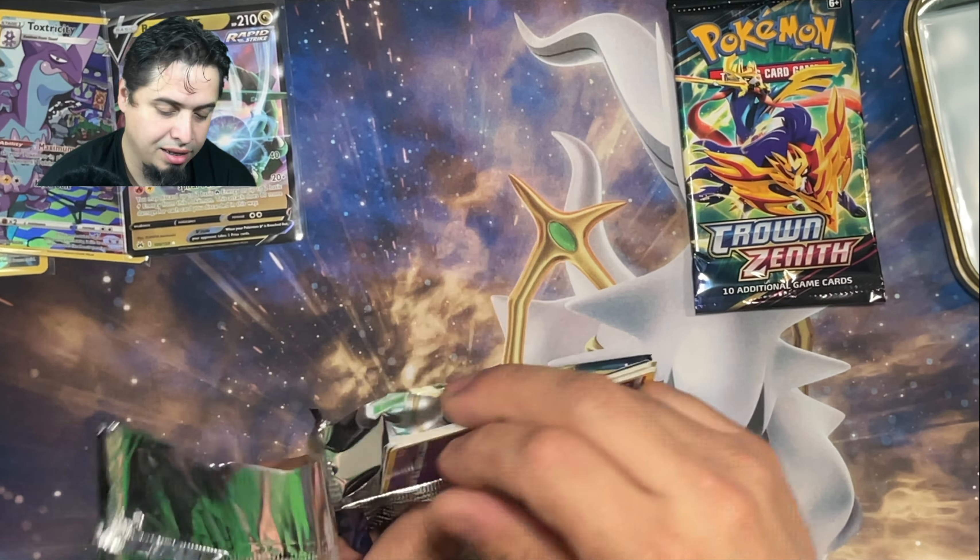Next up, we're tearing into this Zapdos tin. Galarian Zapdos I would have to say is my second favorite redesign. Let's go ahead and take a quick look at this promotional Zapdos — beautiful card, strong legs charge, and Zapper Kick. That artwork is amazing. Let's go ahead and get a sleeve on this guy and set him off to the side.